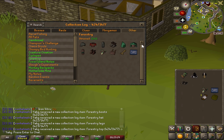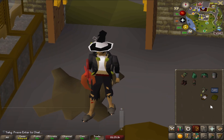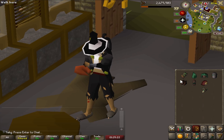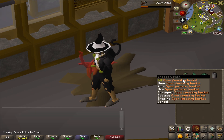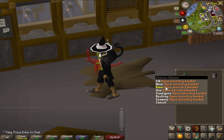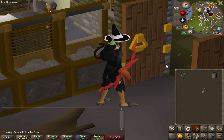The forestry log is completed — I cannot wait for Forestry 2 because that was garbage. It turns out the forestry outfit is purely cosmetic and gives the same XP bonus as the lumberjack outfit. Also, if you have graceful on, you don't actually get the lumberjack bonus — so I'm not sure why I even bothered, but I did it anyway.